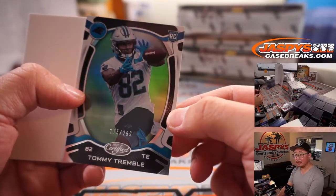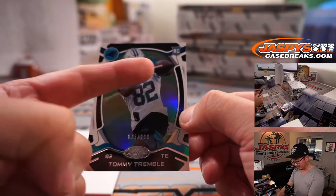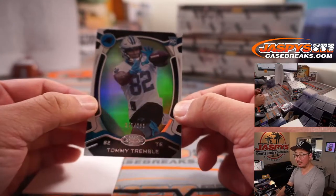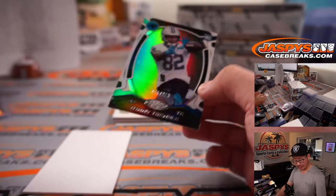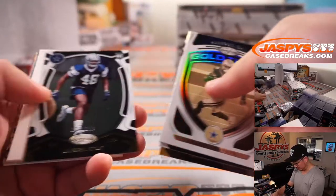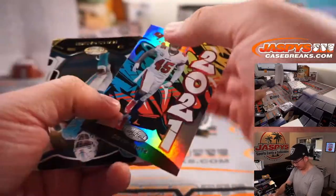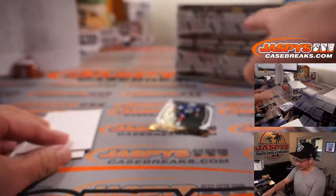There's Tommy Tremble to 299 — that's a catch, look at that, his eyes are locked in, his hands are out in front, good diamond shape. Going to TJ and the Panthers. We've got to find some ink for TJ. Jabril Cox to 399. Alright, two boxes to go.